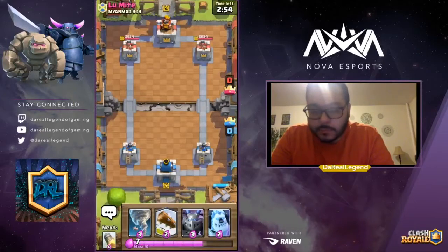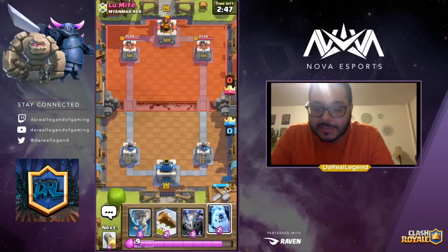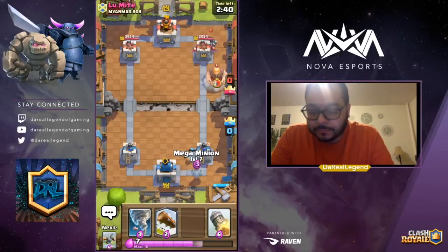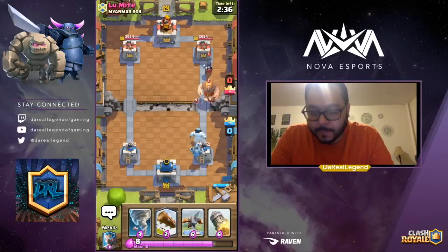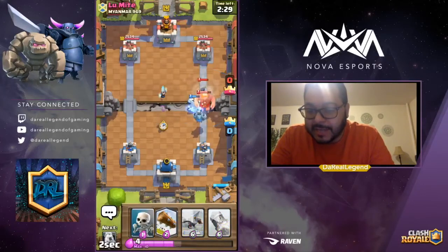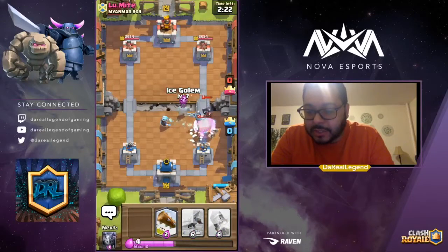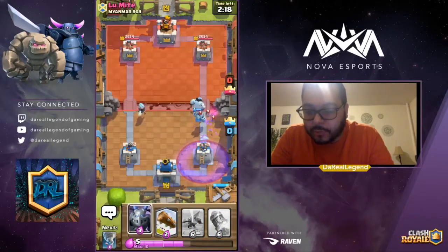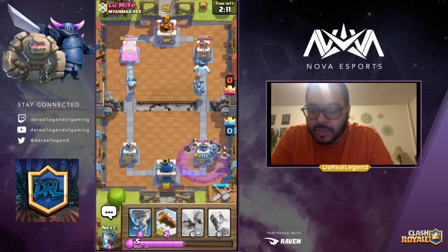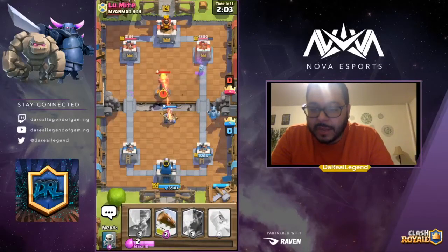A lot of people joining — thank you for the support, folks. We're going to throw the Ice Golem behind the King's Tower and let him roam, then follow up with the Mega Minion. We see a Giant coming — let's Tornado to give the Mega Minion a chance to catch up, then use the Ice Wizard to slow things down. Bring in Skeletons to chip away, then distract the Night Witch with the Ice Golem. We stopped it — Mega Minion protects against the Graveyard, and we drop the X-bow once everything is clear.